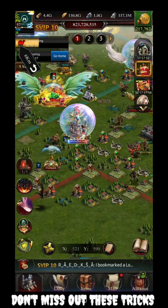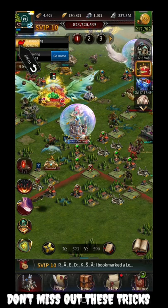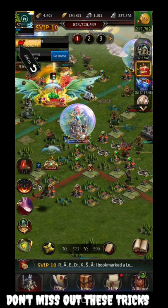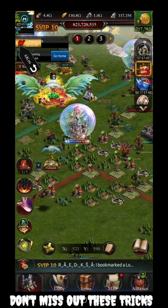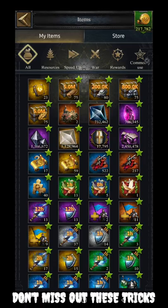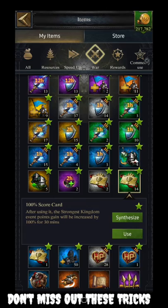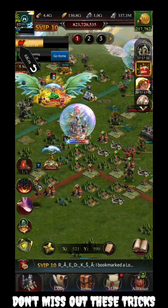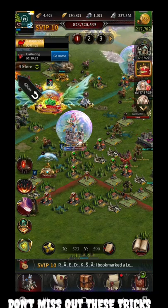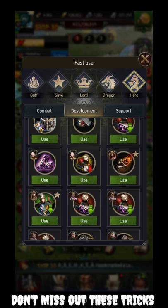The third thing you need is a bonus card. Try to activate a 100% bonus card — this is especially useful if you're using Level 11 plots. Let's activate one of the bonus cards now. You can already see my troops are gathering, including iron plots, and I'm going to gather them quickly using the hero skills.